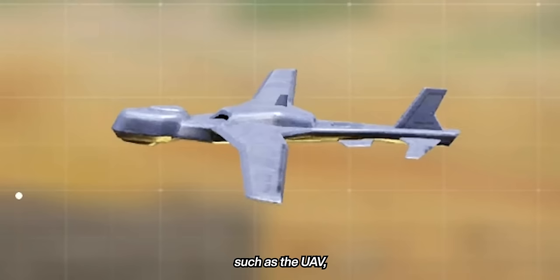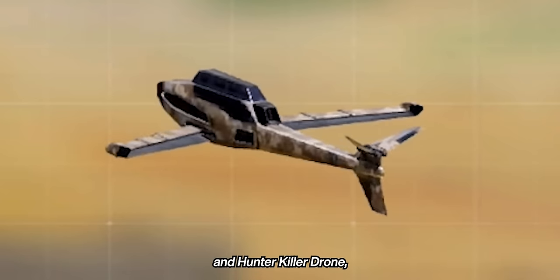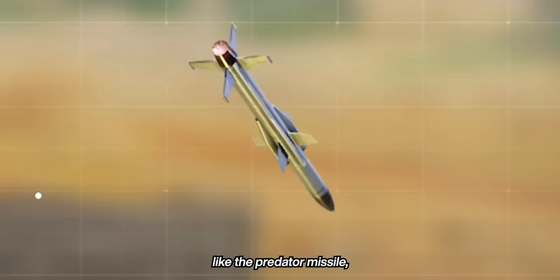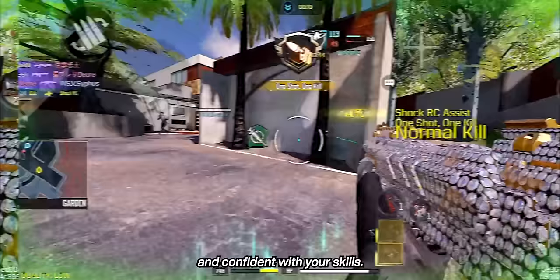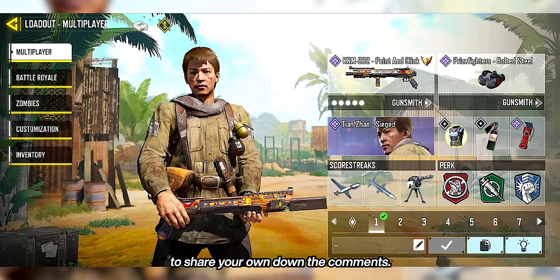So choosing low-value scorestreaks such as the UAV, Counter UAV, Shock RC, and Hunter Killer Drone is a no-brainer. But you can still use higher-value scorestreaks like the Predator Missile, Sentry Gun, etc., if you know what you're capable of and are confident with your skills. Here are some loadouts that you can use, and feel free to share your own down in the comments.